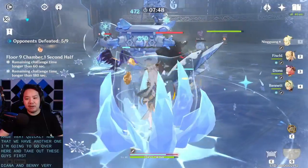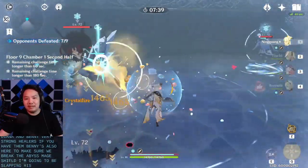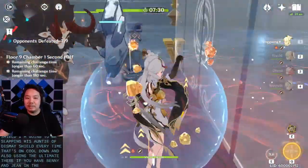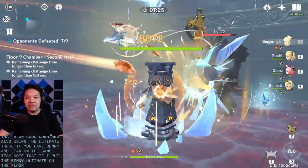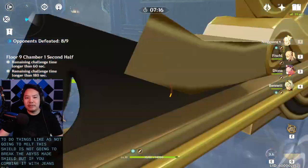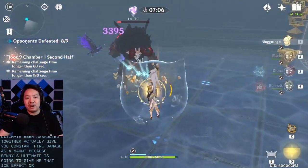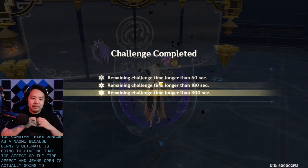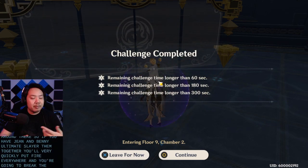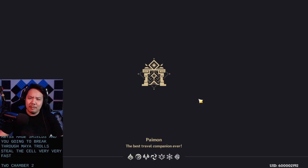Diona and Bennett are very strong healers if you have them. Bennett is also here to break the Abyss Mage shield — use his skill on the Abyss Mage shield every time it's off cooldown, and also use his ultimate. If you have Bennett and Jean on the same team, note that putting Bennett's ultimate on the floor alone won't break the Abyss Mage shield, but if you combine it with Jean's ultimate, the AoEs of both ultimates together give you constant Pyro damage, because Bennett's ult provides the Pyro effect and Jean's ult swirls those effects. Layer their ultimates together and you'll very quickly break Abyss Mage shields and Mitachurl shields of ice.